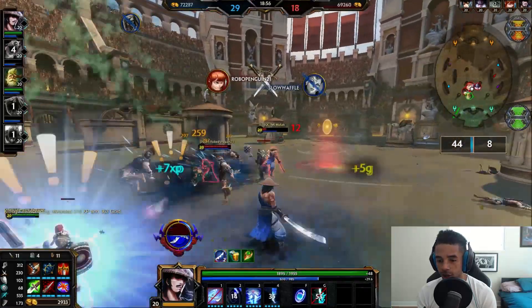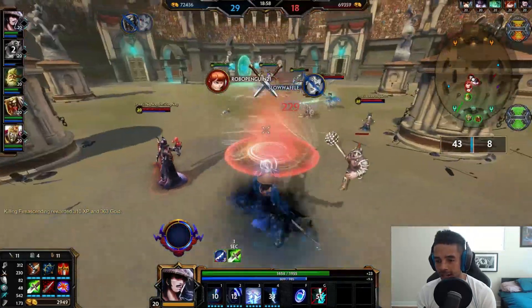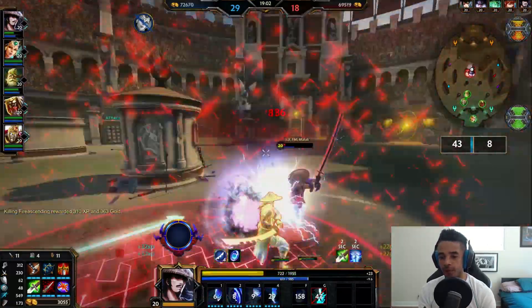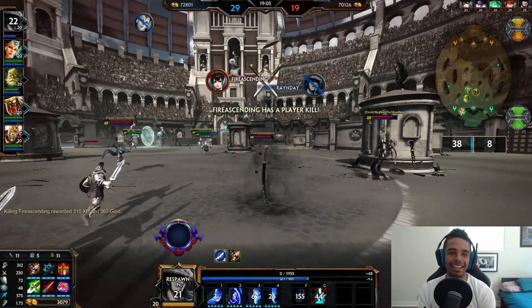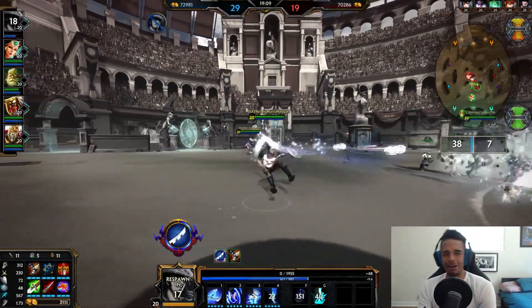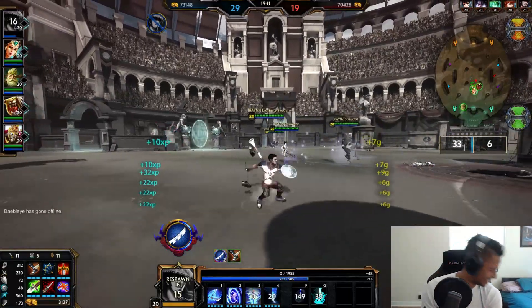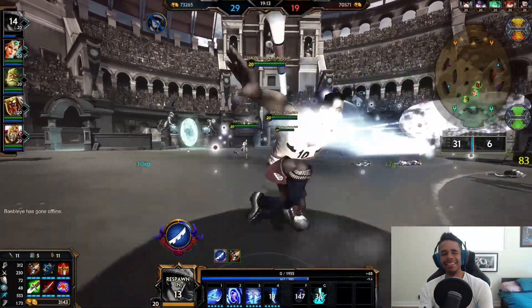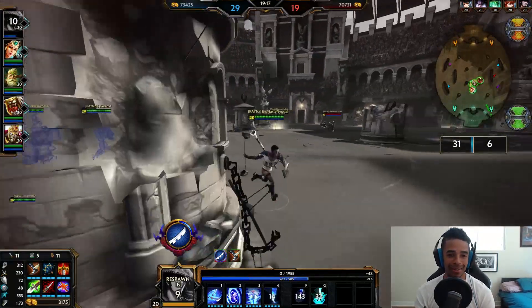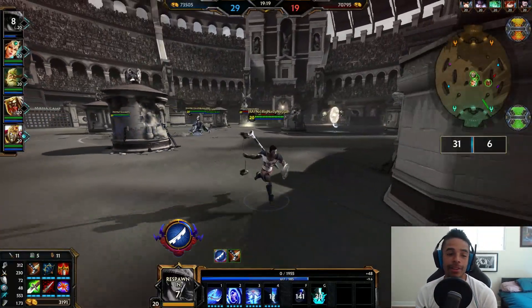622 movement speed as a result of my Wind Demon — 622 movement speed with this build looks to be max movement speed you'll be able to achieve, which is quite fast. Susano Oh looks like he's in trouble. A nice Jet Stream blink but an ult in the face — I use Purification Beads but it's not enough. I get knocked up still and Nox Siphon Darkness kills me.